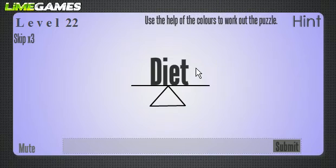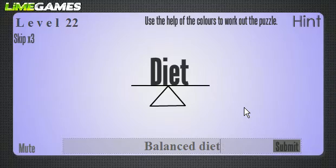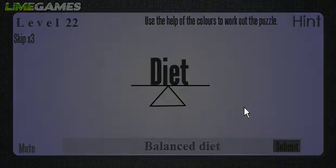This one was obvious right off the bat. The hint says 'use the help of the colors to work out the puzzle,' but there are no colors at all — the diet might be slightly grayer than the black, but that's obviously a wrong clue. The answer is a 'balanced diet' — the word 'diet' is balancing on top of a fulcrum.